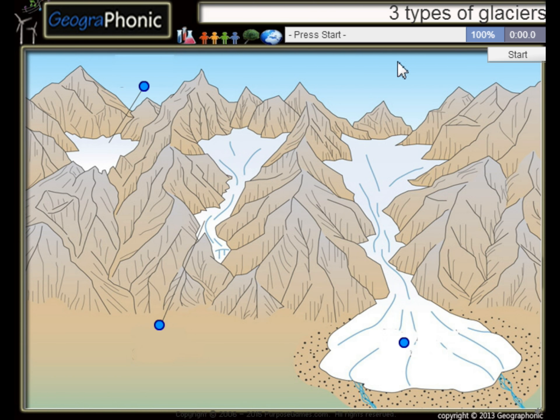This is a free game about three types of glaciers. You can play this game yourself — look in the description to find the link.